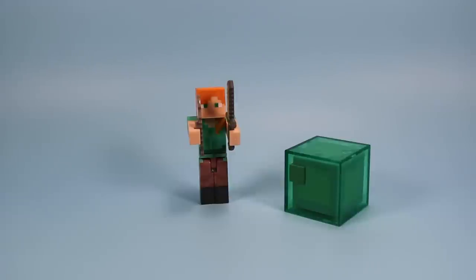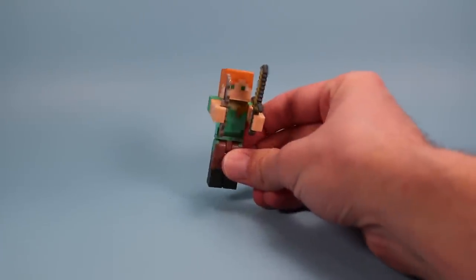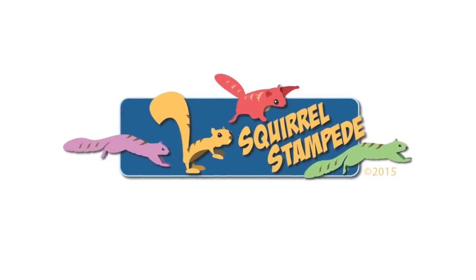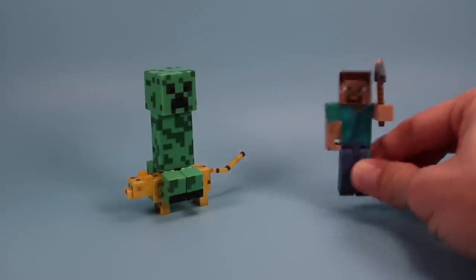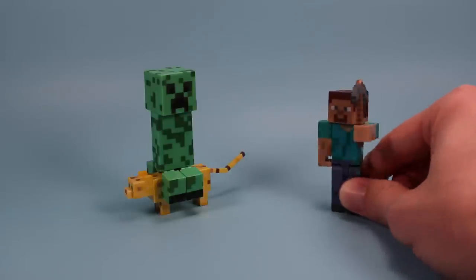That is Lisa — a pretty cool figure. I found her over on amazon.com for about $9.99, so if she hasn't hit stores yet, that's where she'll be. Pretty neat to finally get a Lisa figure. Her name is not Lisa. Thanks for watching Squirrel Stampede. An ocelot — who does that? Makes me so mad.